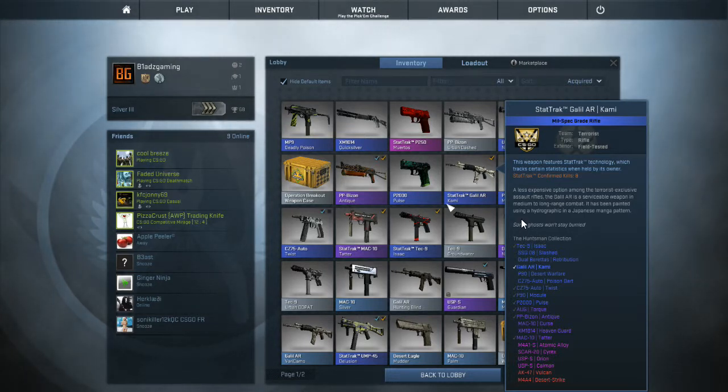Alright guys, so that was a case opening and I got a stat track P250 Muertos factory new — $33 guys. God damn. Let's get it. Blades out.